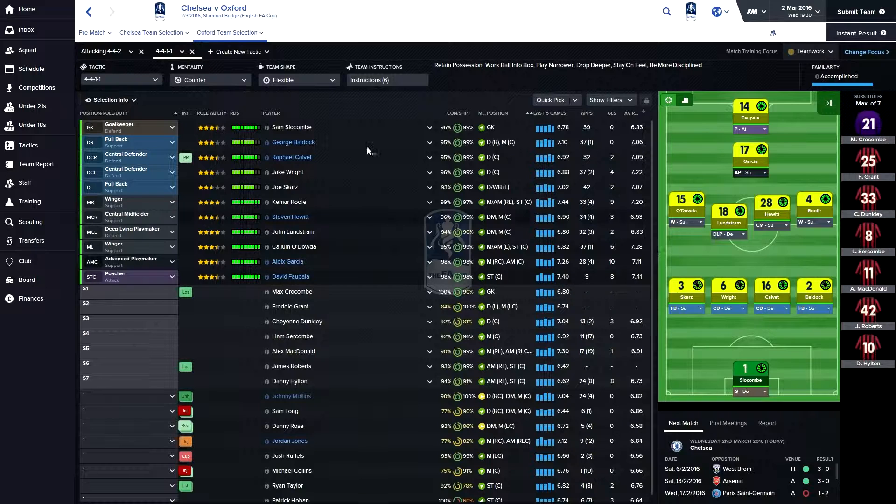Let's get on into the game today. This is the team we're going to be lining up with: Slocum, Bulldog, Calvary, Wright, Scars. It's pretty much unchanged really. Roof, Hewitt, Lundstrand, Odau, De Garcia and Valparla. You know the drill.